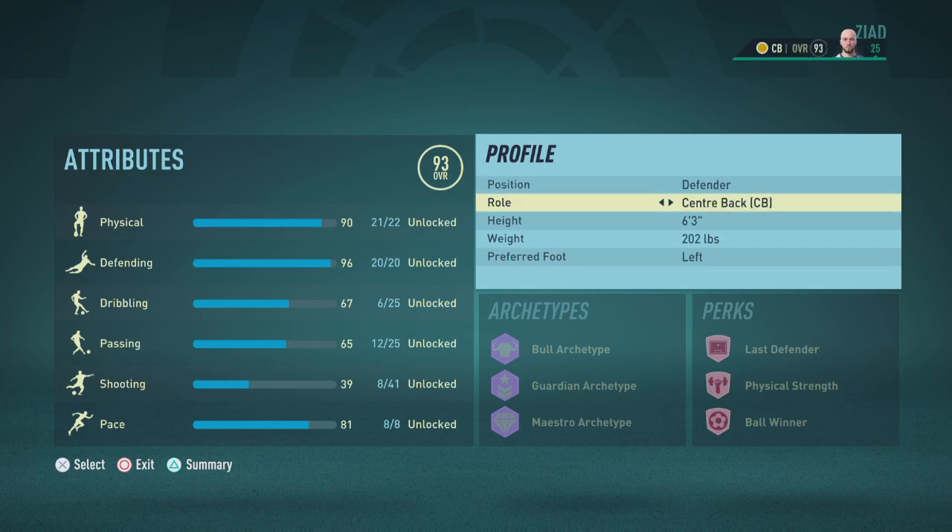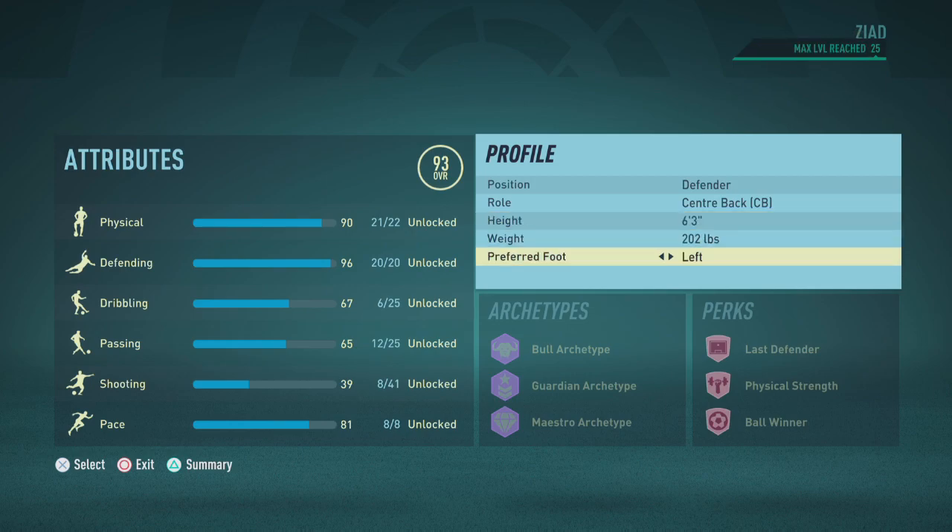First things first, let's head on over to the player profile. Set the position to defender, role to centre-back, the height to 6'3", the weight to 202 pounds, and the preferred foot to right.